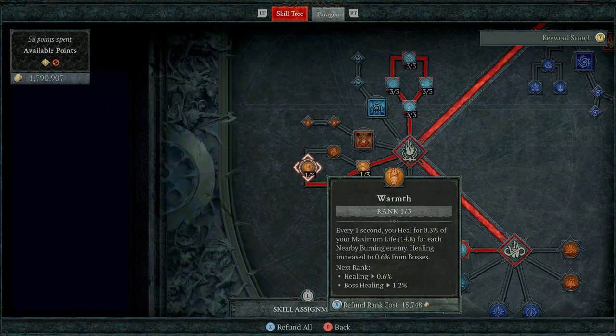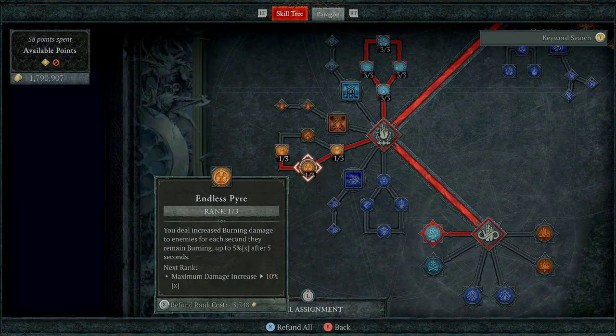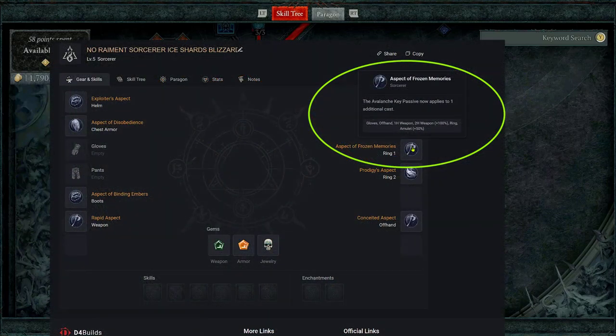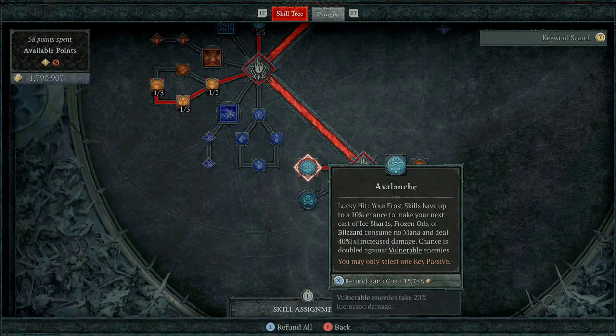I'm going to take Endless Power to get to this node here. Sometimes you forget to look at your health and you're getting poisoned and might get one-shot — I put that on there because it helps you regenerate some health, giving you enough time to see what's happening and pull out a potion. You don't have to use it; you can put the points somewhere else, but it works for me. Last but not least in the skill tree is Avalanche — this is pretty much mandatory for any Ice Shard or frost build, especially if you're having issues controlling your mana. It helps a lot, especially combined with the Avalanche aspect.